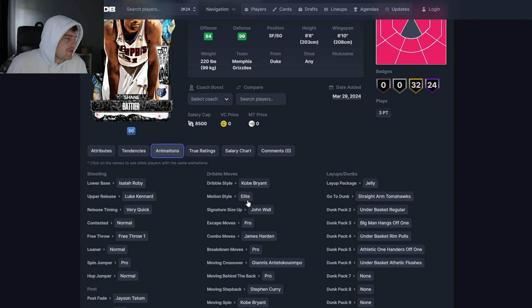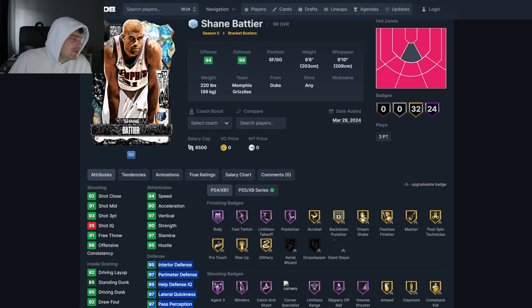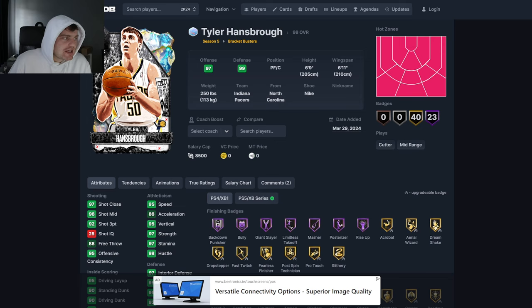Shane Battier gets his normal release on very quick and Kobe Dribble style. He's just going to be a pure lock — same as his base. He's literally just Bruce Bowen with a slightly better dribble style. That's all he's going to be. He'll be fine. If you get him, it's not that bad.